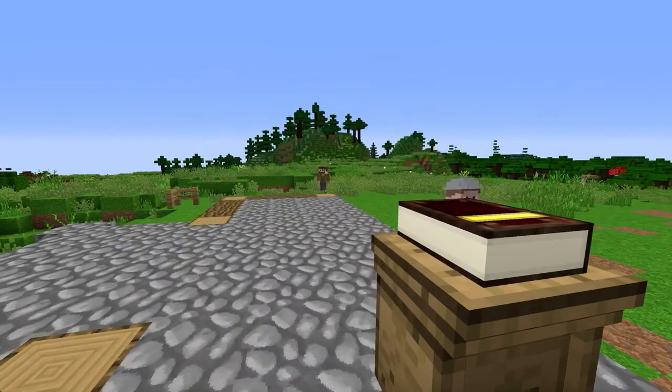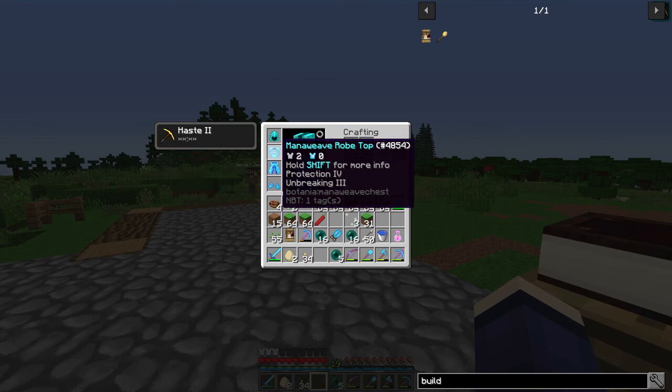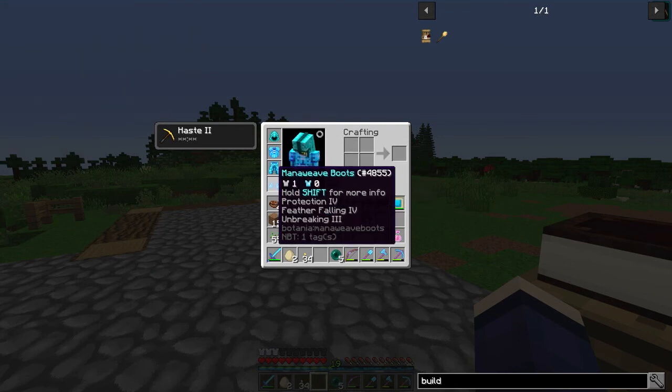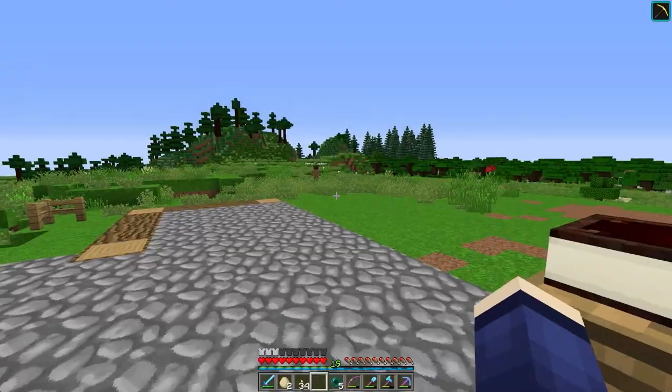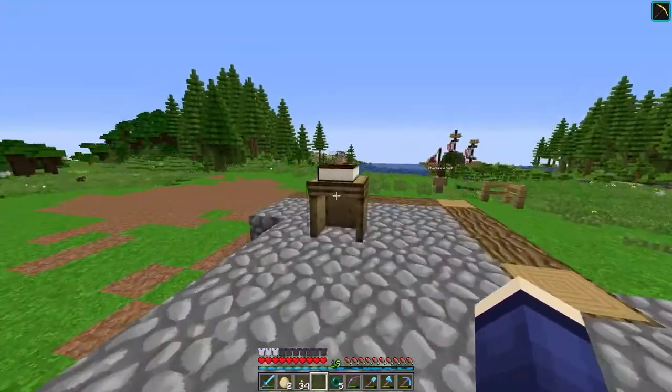I didn't add very much armor though. I added Protection 4 and Unbreaking 3, but it didn't raise the armor values any, so I don't actually know how these ratings work or if they're working at all. I also added Feather Falling to the boots, which hopefully works — I don't actually know.